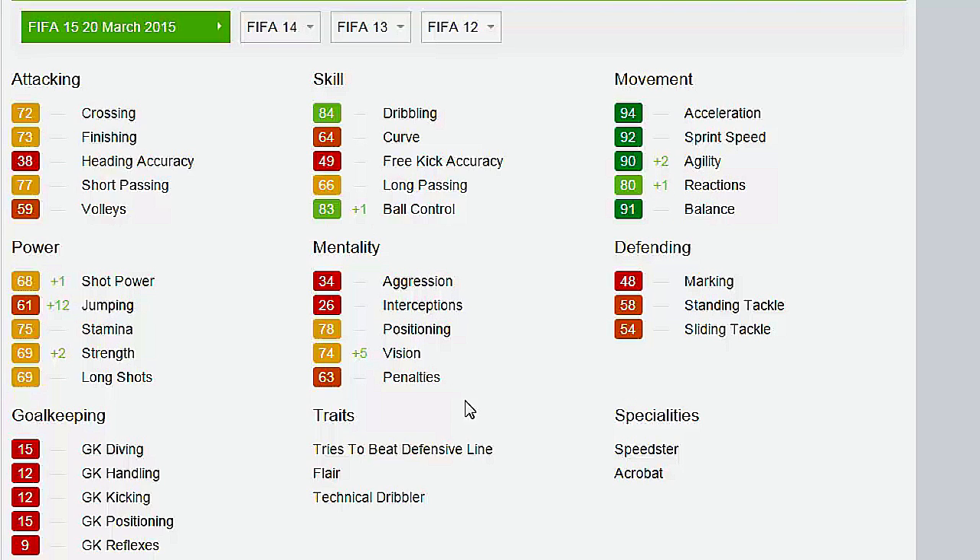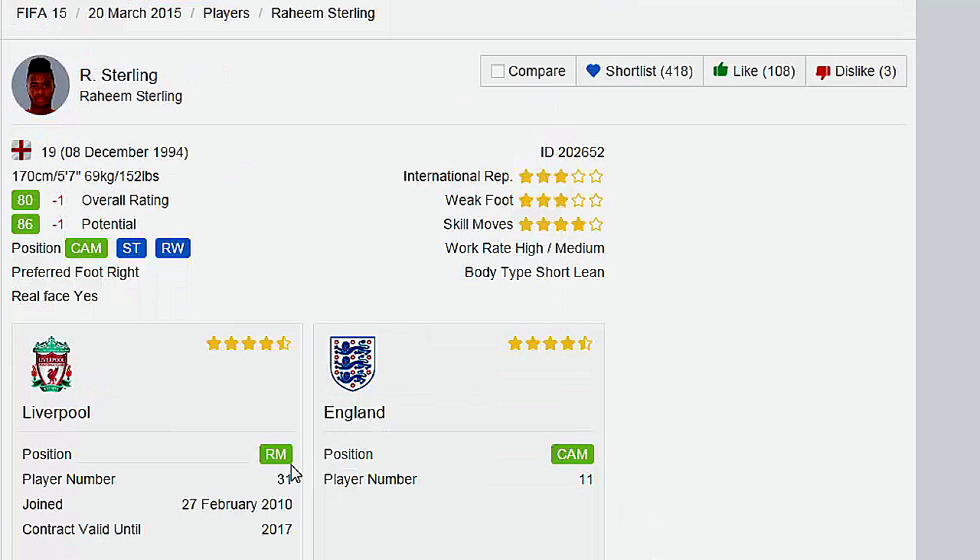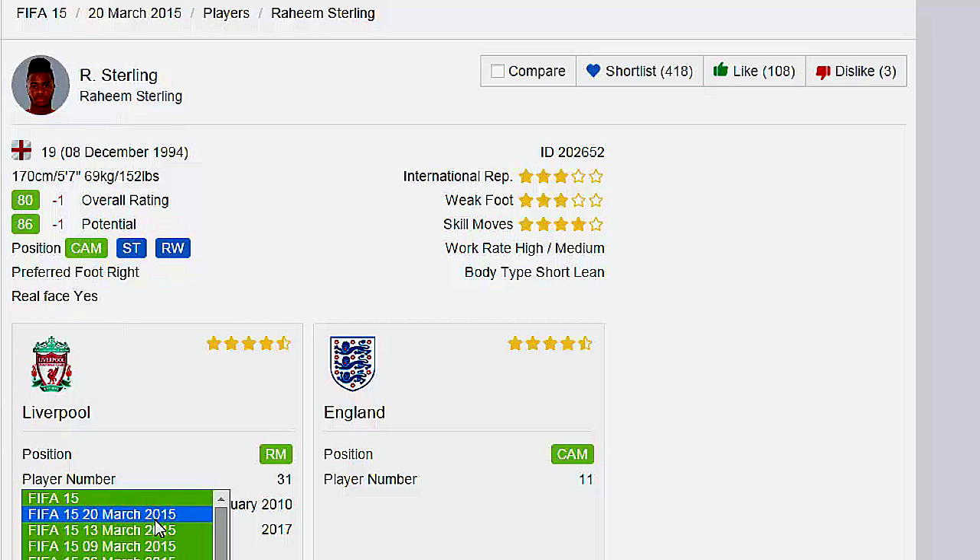He's getting a plus 2 to agility, plus 1 to reactions, a whole bunch of plus 1s, plus 5 to vision, plus 12 to jumping, and plus 2 to strength. You're asking how he got a negative 1 — technically he's getting an upgrade. It was a position change.